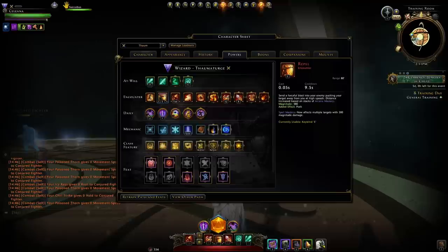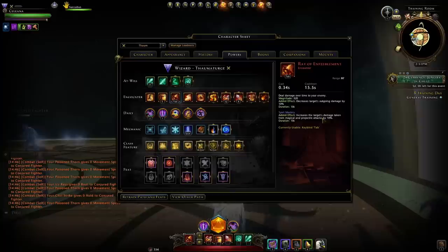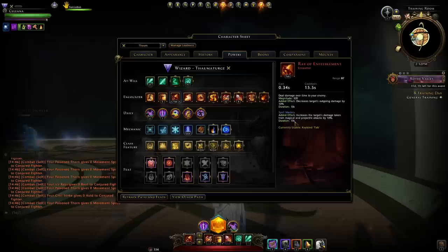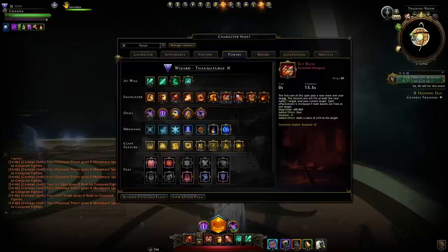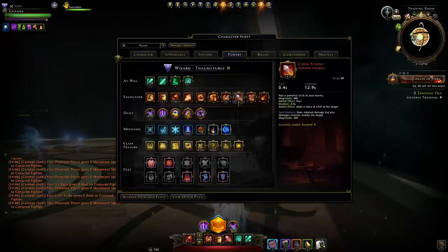For encounter powers, most importantly we're running Ray of Enfeeblement on our Tab. The Tab power adds Spell Mastery, which increases the target's damage taken from magical and projectile attacks by 10%, and it lasts 10 seconds — basically increasing all of the damage you do against the target. Just keep in mind the cooldown is about 15 seconds with a duration of only 10 seconds. I use Repel mainly for the short cooldown and its 580 magnitude. Icy Rays, cast against one target, is 850 magnitude — pretty good — with a 15-second cooldown and adds chill. Chill Strike has high magnitude, about a 13-second cooldown, and also adds chill.